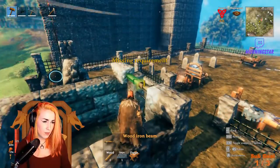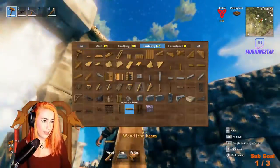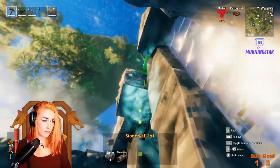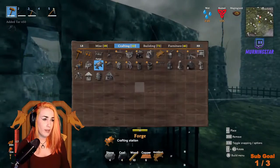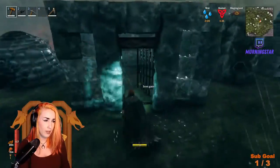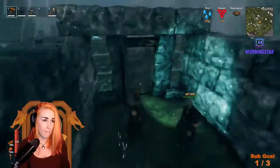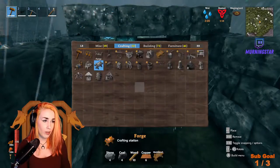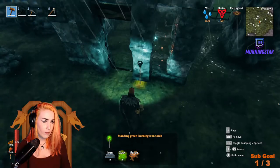I decided to put some sirling core trophies in there as well. I wasn't sure what to do with the gap above the door, but I just popped some beams up there to cover it so it didn't have that gap. For extra spook I put the green lanterns outside.